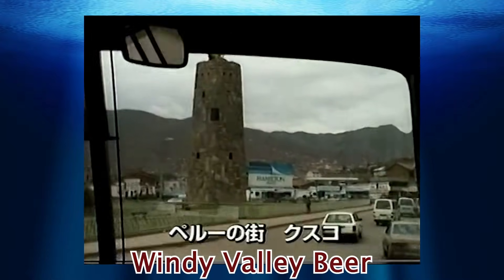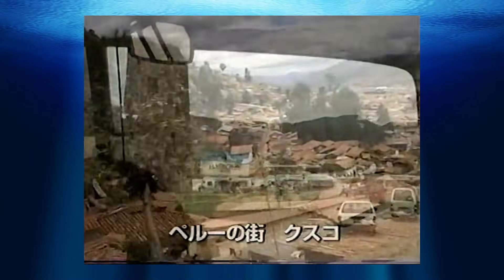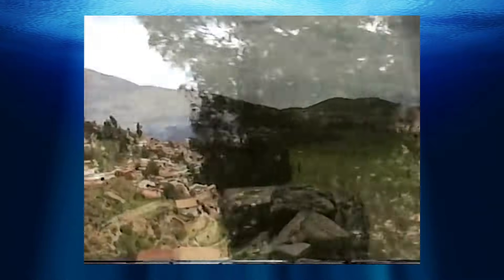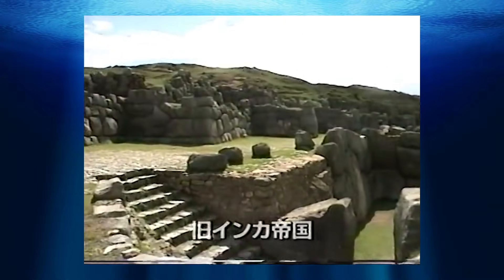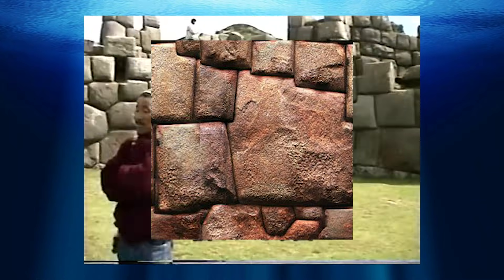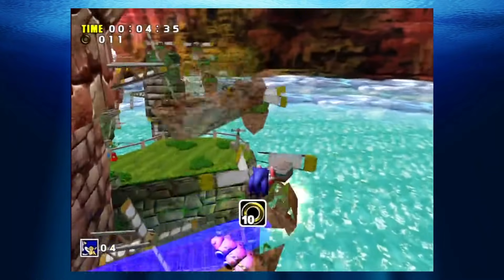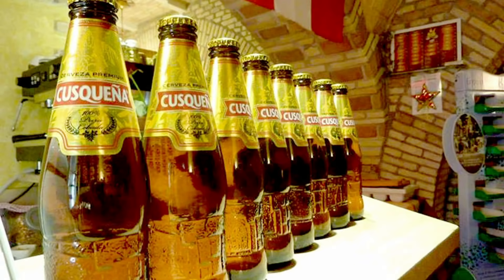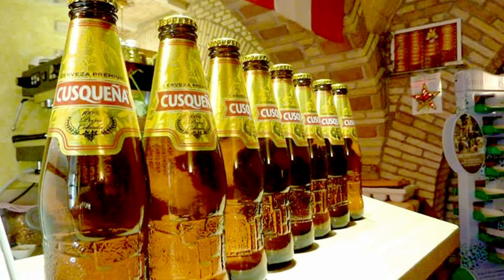Windy Valley Beer: This is probably my favorite fact of all. On the aforementioned South America trip, Sega took plenty of photos that actually made it into the game as textures. One photo, of a 12-angled stone, appears in Windy Valley. This particular stone is actually a national heritage object and features on the bottles of Peruvian beer, Cusqueña. Hence, Windy Valley Beer.